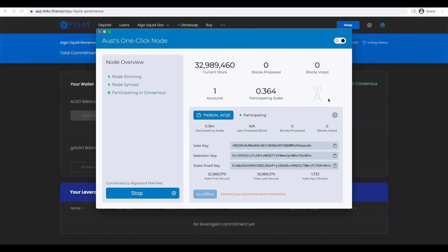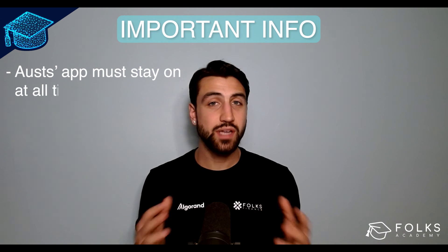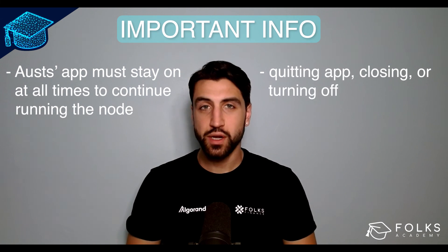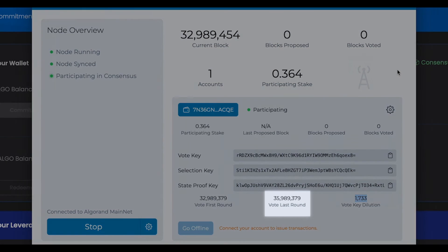Following these steps should have brought your algo stake online. When using Aust's one-click node, the app must stay on at all times to continue running the node. Quitting the app, closing or turning off your computer will interrupt the connection. Finally, keep track of the vote last round and regenerate your keys before that round comes to pass. It's recommended to regenerate keys at the start of each governance period.